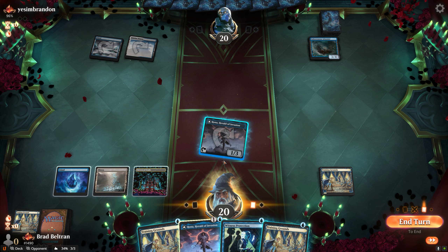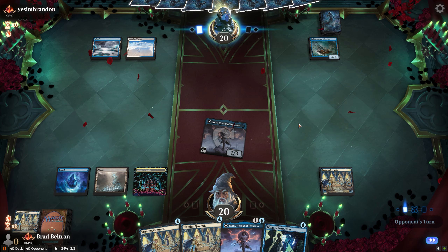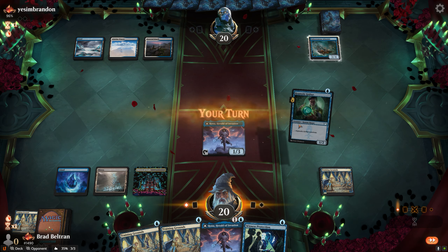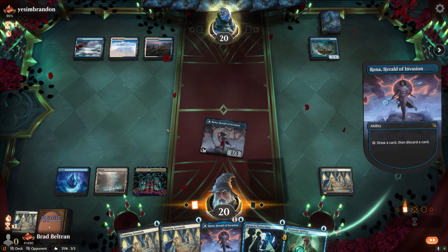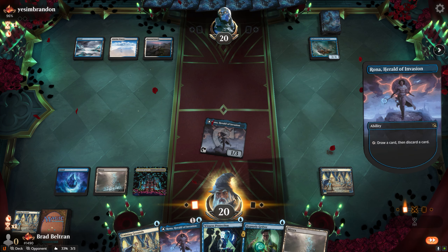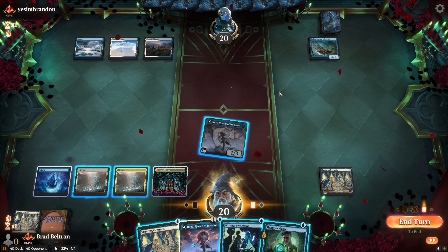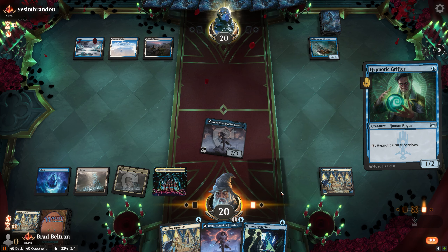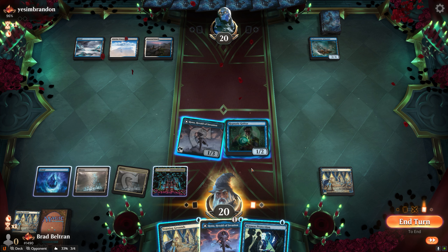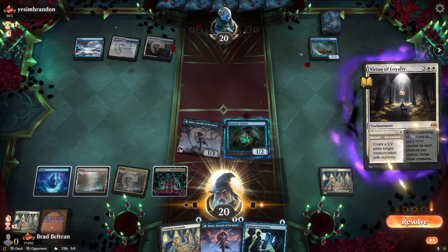We could play a second Rona, sacrificing our first, then draw-discard again to get rid of extra Training Grounds. Hopefully the opponent doesn't have too fast a game plan. Since naming Wizard makes it harder to get Hypnotic Grifter out easily, we draw-discard with Rona to dig through redundant Training Grounds. On opponent's pass, there's a stop — possibly Virtue of Loyalty — but the Hypnotic Grifter resolves, putting us in a pretty good spot with three connives ready.